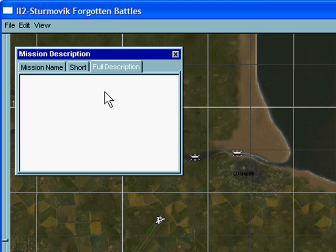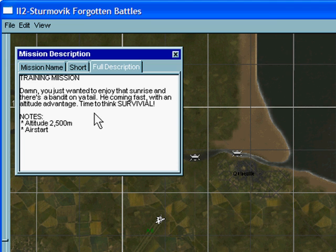The full description is the actual mission briefing. I'm going to hit pause and put that in now. Training mission: 'You just wanted to enjoy the sunrise and there's a bandit on your tail. He's coming fast with an altitude advantage. Time to think survival.' Notes: altitude 2,500 metres, air start. So we're going to set that situation up right now.